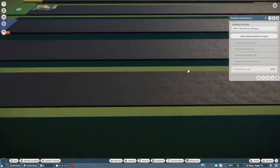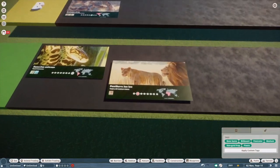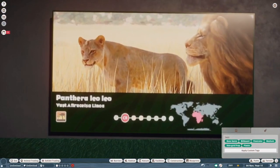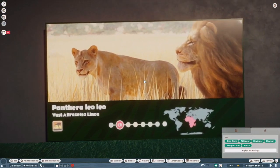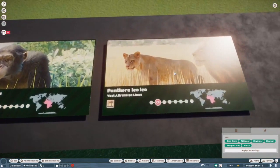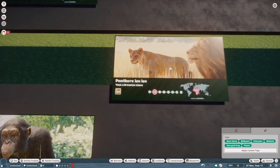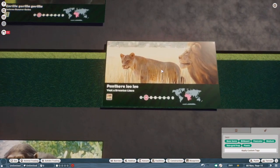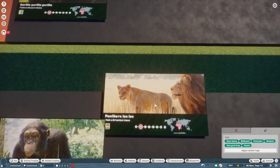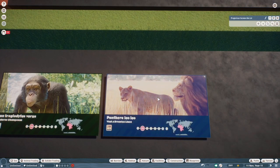Lion. Contrary to popular opinion, I actually really like the lion. I know they're cartoony, and I definitely agree on the male, but the lioness is easily one of my favorite cat models in the game. The paws are too big and the eyes are too big, and the babies are definitely also really cartoony, but it's not a distracting issue for me. I'm going to put these in A.